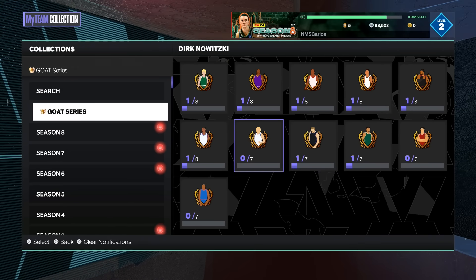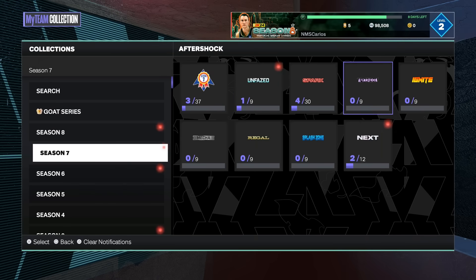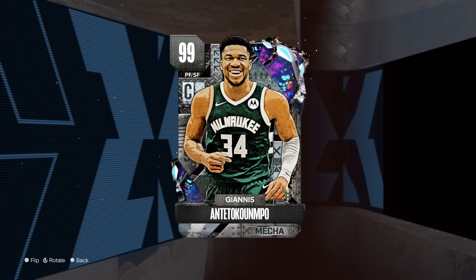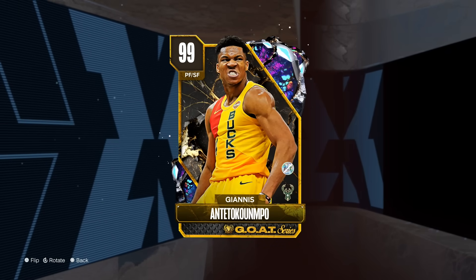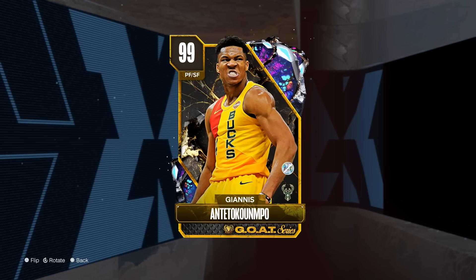Another player that is also available is Giannis Antetokounmpo — it's going to be the one from the Mecca set. Giannis is available in the game modes. He definitely does have a free card already that a lot of people should have from the GOAT series set, but the Mecca one is also available to earn. He's a 7-foot small forward — if you don't have him, do the challenges.